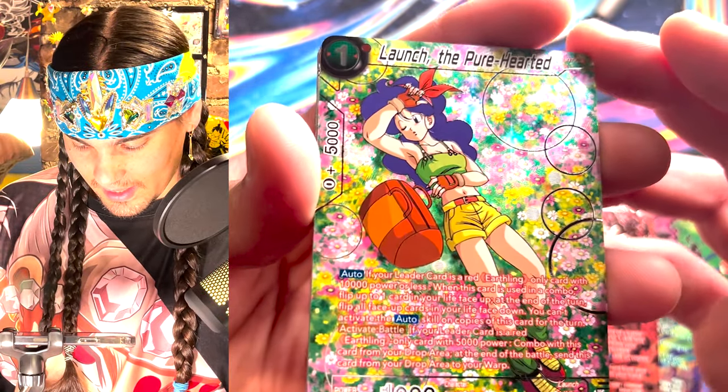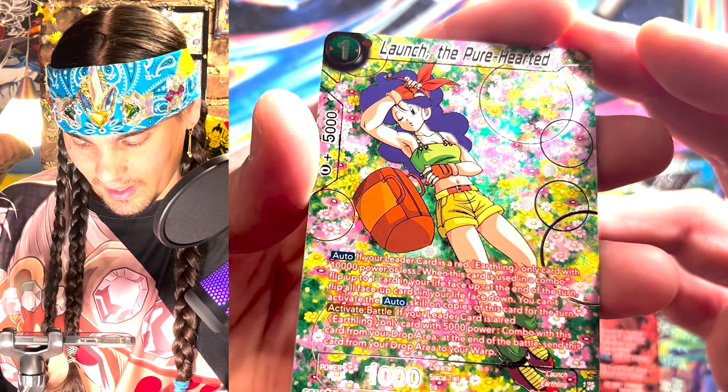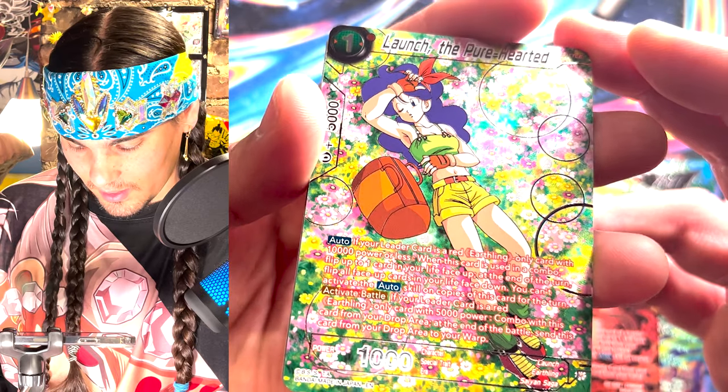And here's Launch taking a nap in this beautiful flower garden with a duffel bag. I wonder what's in there — probably a gun or something.